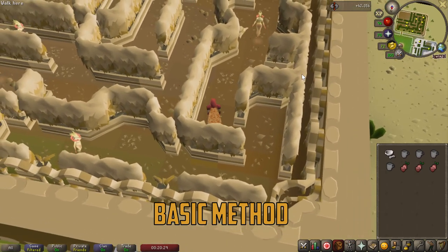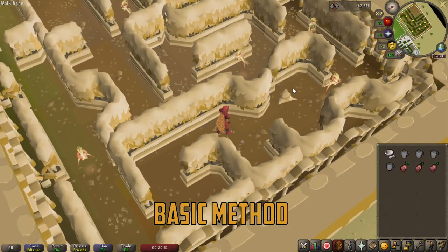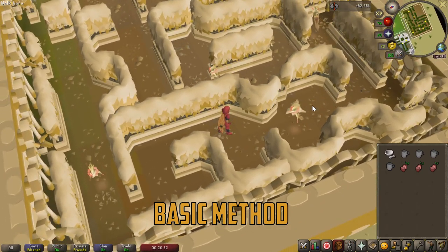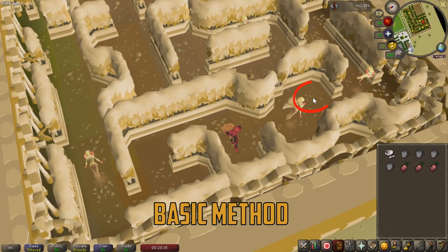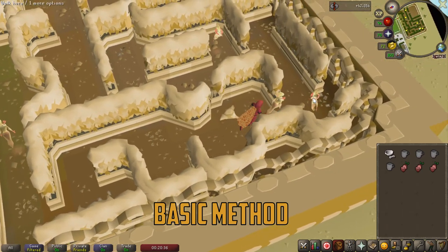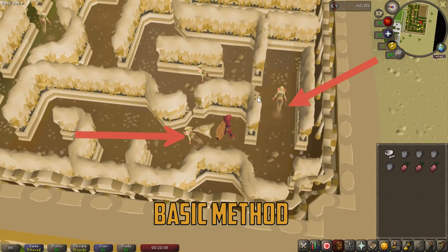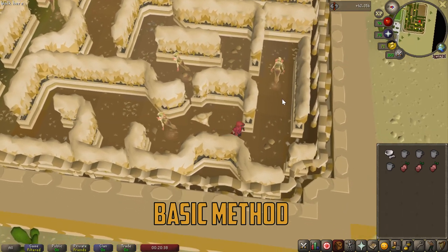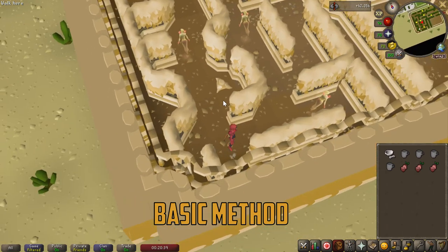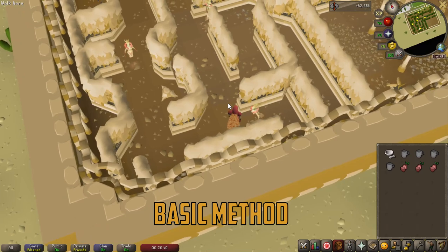This is where it starts to get tricky. For the second step, you are going to wait until the elemental again has its back turned towards you and is standing in this square right here as shown. You want to move to this tile right here when it is at that position. When in this position, you have to keep an eye on both elementals at the same time, and when they both have their backs turned towards you, you quickly move to this tile here and stand by for the third step.